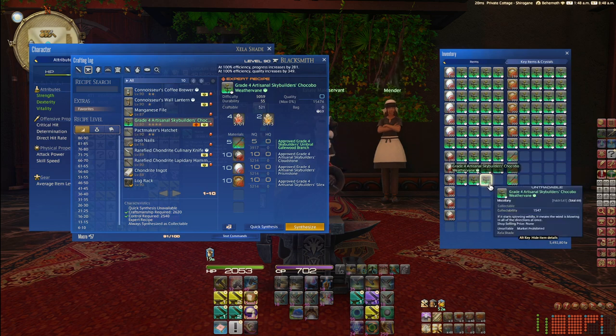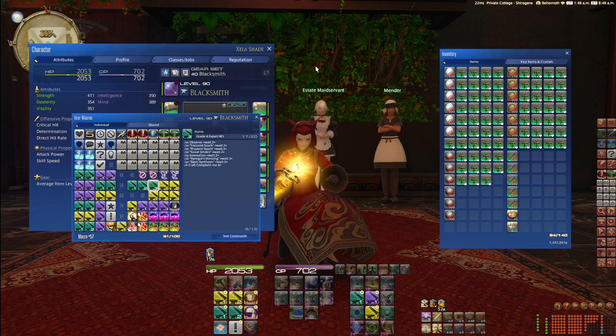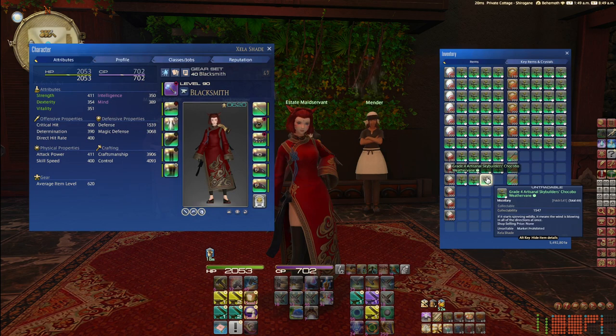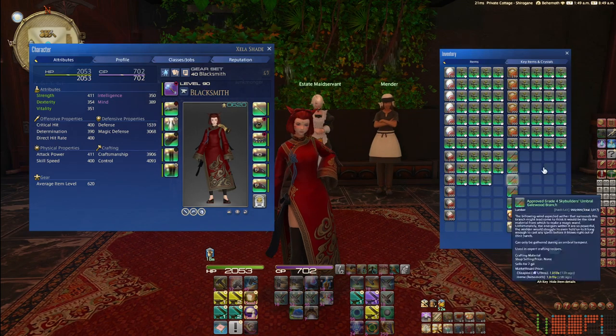You want to use this macro and then you can craft it on any item. Then you can turn it in.